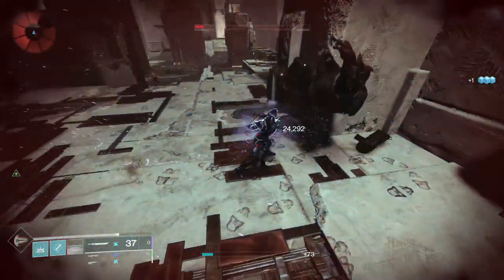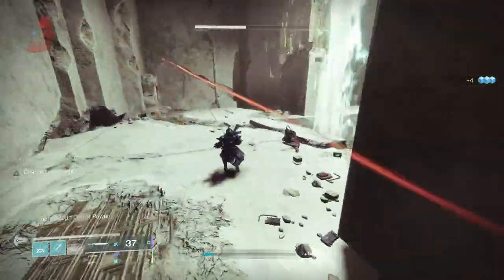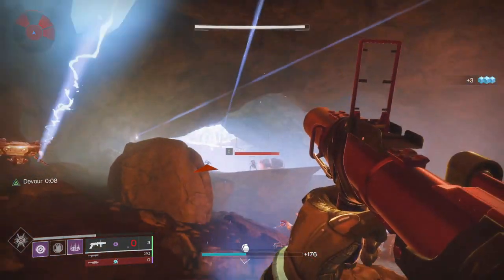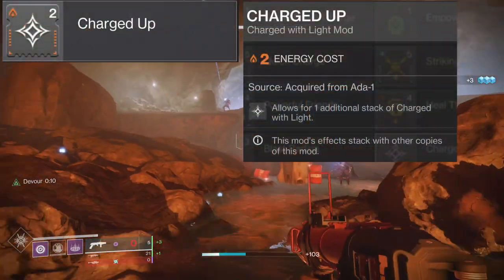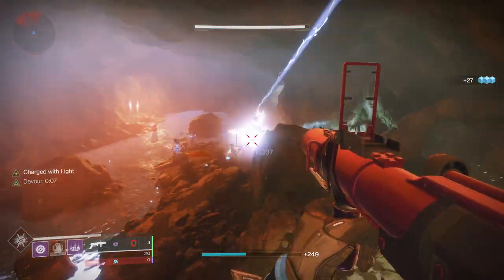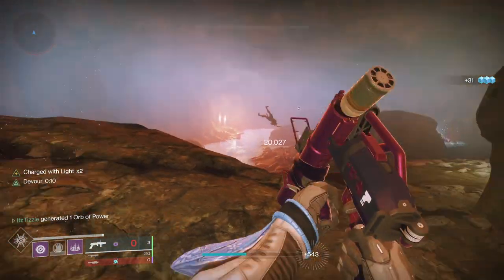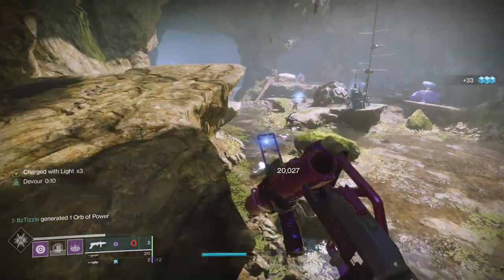We'll move on to all the solar mods next, starting with two mods that can really help charge with light builds: Charged Up and Supercharged. Charged Up costs two energy and allows you to hold an additional stack of charge with light, and this mod's effects stack with other copies. So one mod allows you to hold three charges of light, two mods four, and three mods five stacks of charge with light.